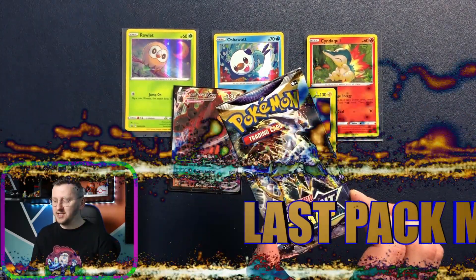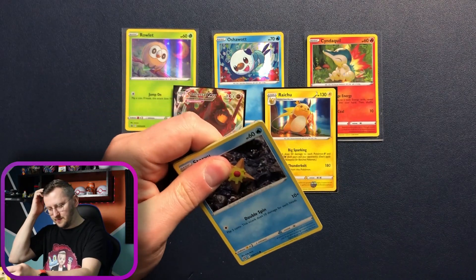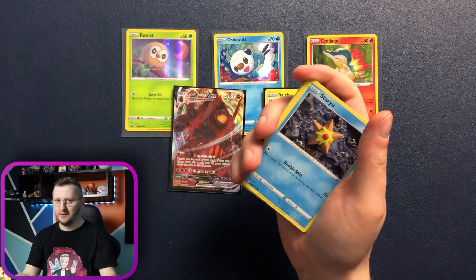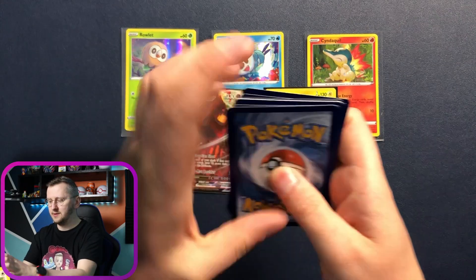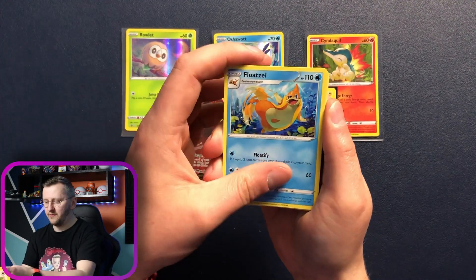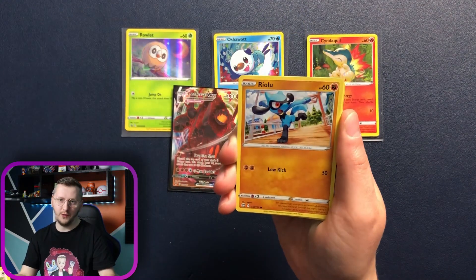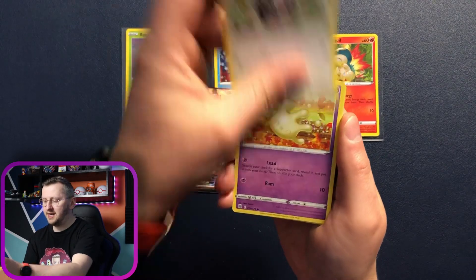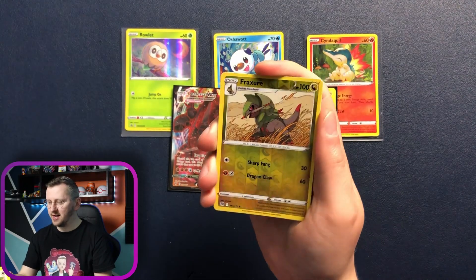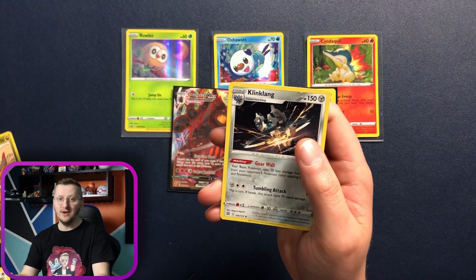Last Pack Magic — and I'm sure it's gonna be amazing. Another code card for my Dynamax team. We have Hunting Gloves, Floatzel, Staravia, Energy, Starmie, Riolu, Starly, Milcery, Carkol, a gorgeous Dragon Card — Duraludon as our reverse holo. And a Klinklang as our non-holo rare.